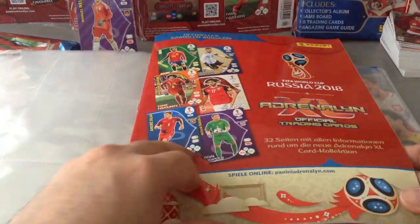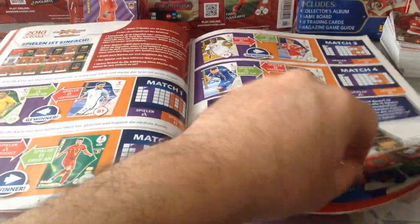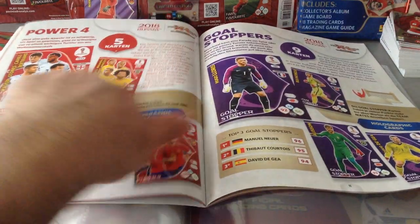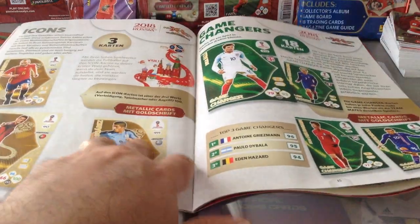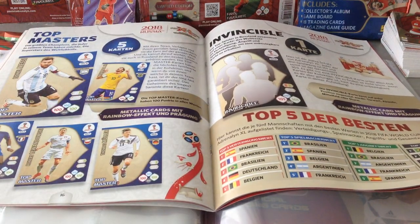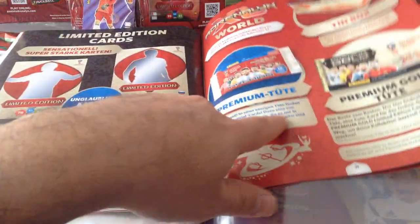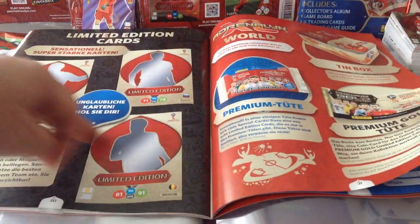You do get the guide and it's gonna be in German. How to play the game, base cards, 40 fans favourites, the power of four, nine goalkeepers, 18 rising stars, nine double trouble, icons — three of them, 18 game changers, five top masters. I've already got Neymar from a UK multi-pack — it's on the channel — one invincible. And then what are you gonna get in Germany? Premium gold, the tins and the premium packets.